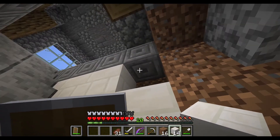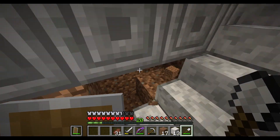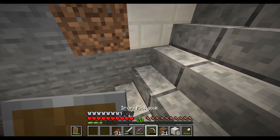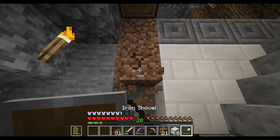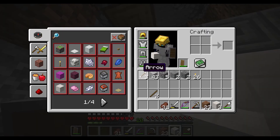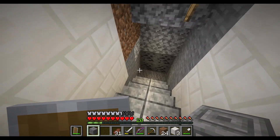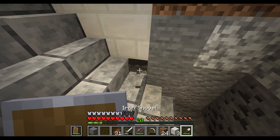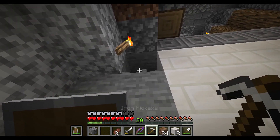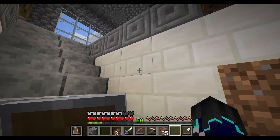Let's get these quartz bricks — this is definitely not going to be enough but I guess it's a start. Bam. Maybe we only go this far down. Bam, bam, bam. Actually, we probably should turn that into chiseled stone. Make it chiseled — that's chiseled. I've got three left so I can finish this off. I'll put one here and one here. I thought I'd have enough.